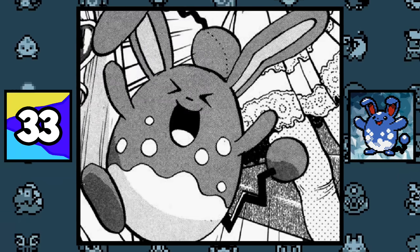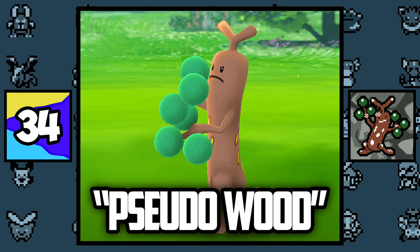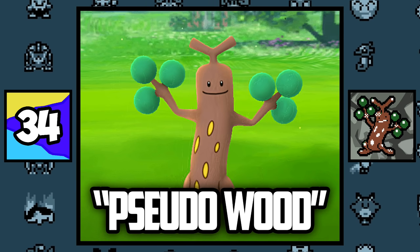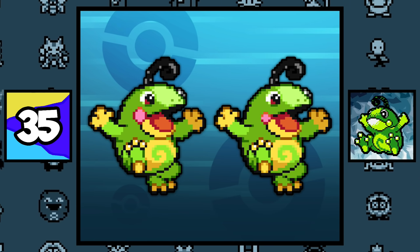In the Magical Pokémon Journey manga, there is an Azumarill known as Madame Azumarill, who is a ninja master and teaches ninja arts. Sudowoodo's name is a play on the words 'pseudo wood', since it's a Rock-type that disguises itself as a tree. Politoed has gender differences, with the male having larger cheeks than their female counterparts.